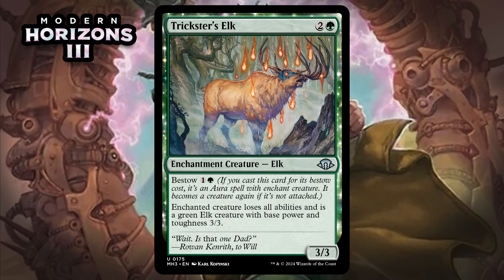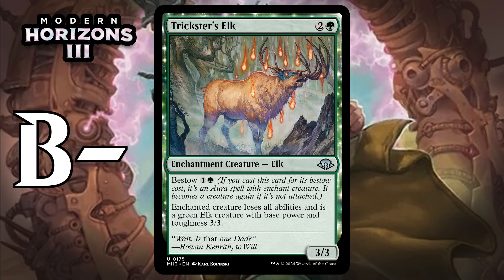Next up, it's Trickster's Elk, which for two generic and a green is a 3/3 enchantment creature Elk at uncommon. It has Bestow for one generic and a green. Enchanted creature loses all abilities and is a green Elk creature with base power and toughness 3/3. They've got to have an Oko reference in the set. This elk is passable as a three-mana 3/3, and turning something else into a 3/3 isn't necessarily bad either — when that elk dies, you get this elk back, so it's worth it. I'm giving it a B-.